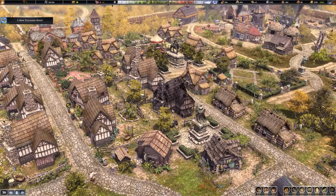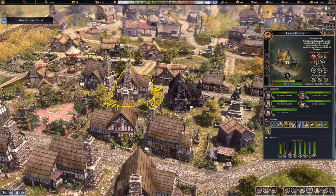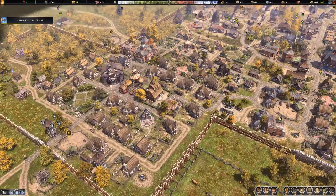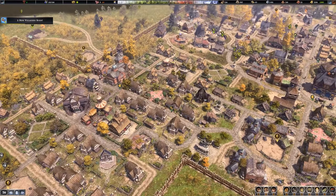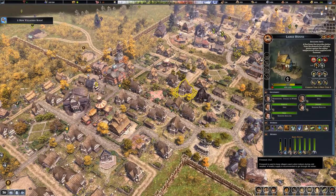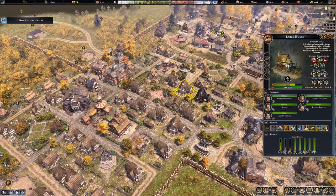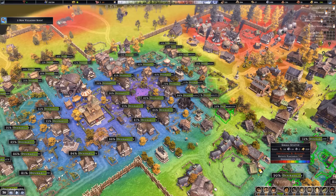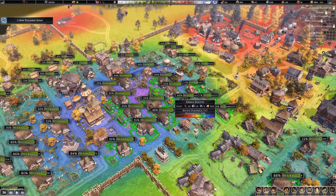We're going to go ahead and salvage this thing and just try again. Did anyone else lose all their desirability? They sure as heck did. What changed? Did I stop providing some luxury goods or something? It doesn't actually make a lot of sense to me because it says there's like 79% desirability over here right now. This house struggled — we can build a statue or something and try to fix it.